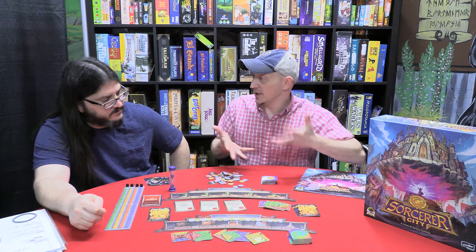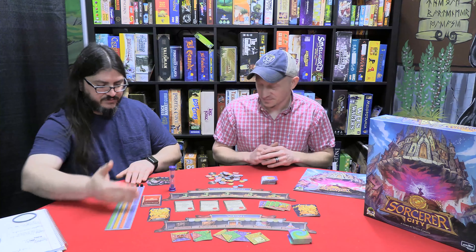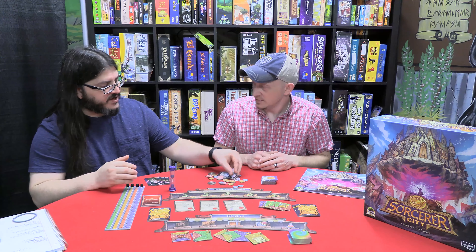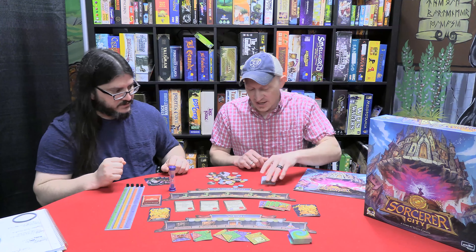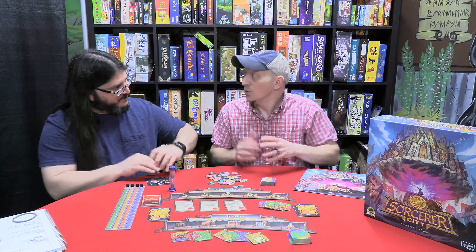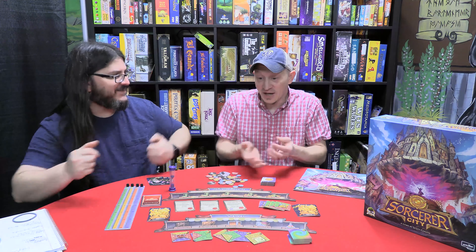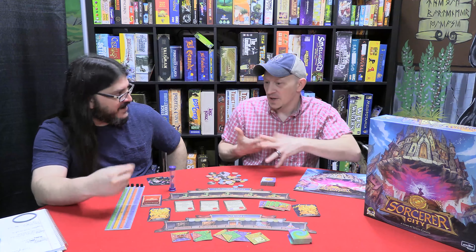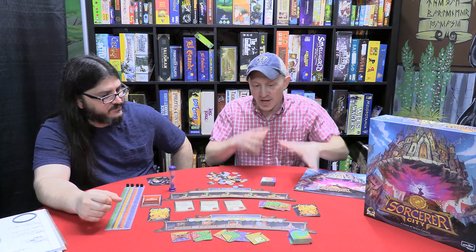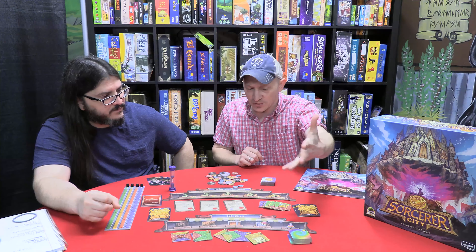When you go to the next year, the monsters start coming. Every year it resets — you reset your resources back down and you only get to keep your victory points turn to turn, which are tracked via coins. Then you pick your city back up, put it back into a deck with all your new tiles, shuffle them all together, and a monster gets added in. That's pretty much how it plays — it goes relatively quickly.